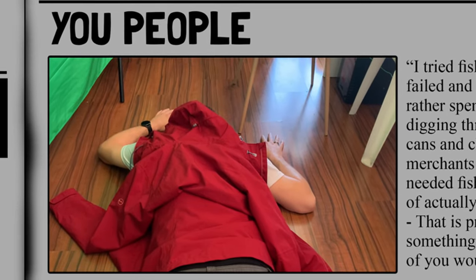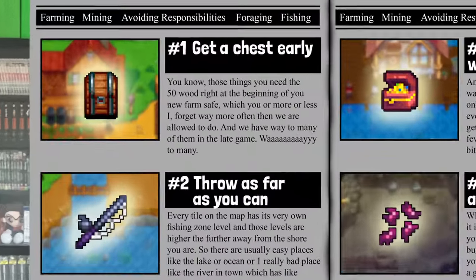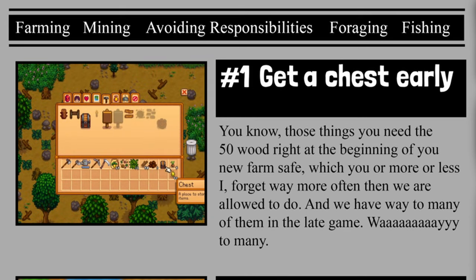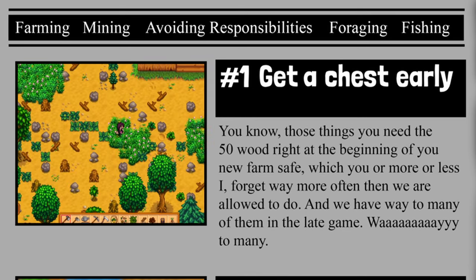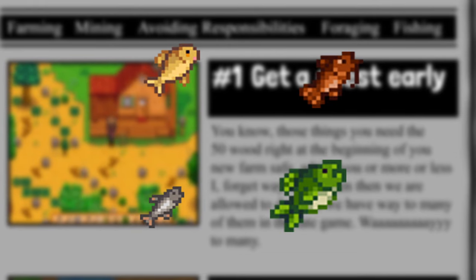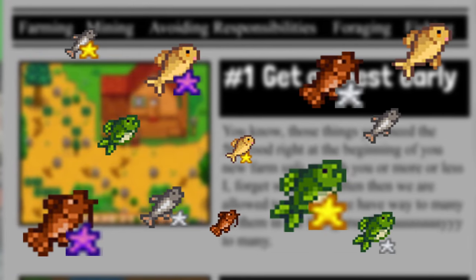Rule number one is a practical thing: since you lack inventory space early on, just grab a wooden chest early and take it with you. Especially in the first few levels, you will end up with a lot of different fish of varying quality that will fill your inventory way too quickly.